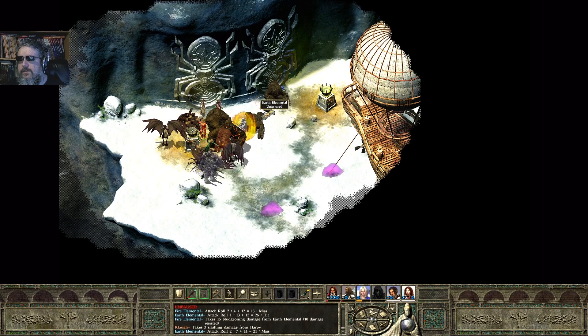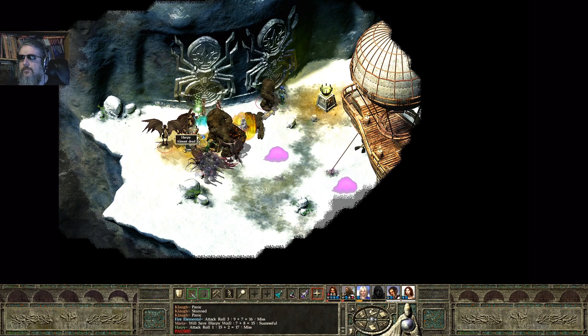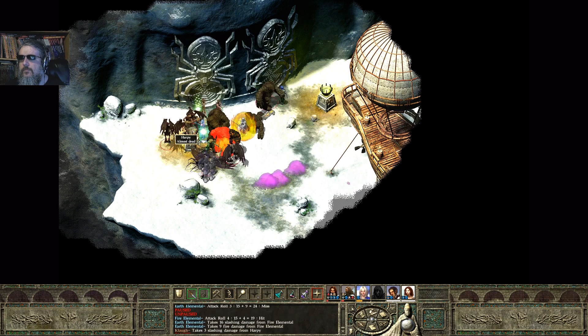Cloud's going down. Now he's unstunned — drink a potion immediately. Can we get some sort of AE heal on the bard? Cloud is going to go after this harpy. I think Charity's going to go down pretty quick.